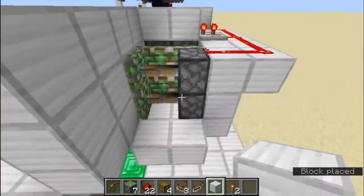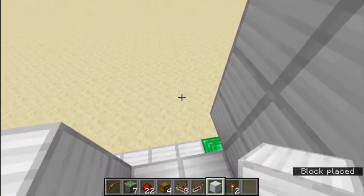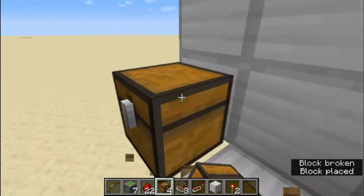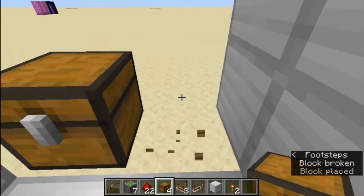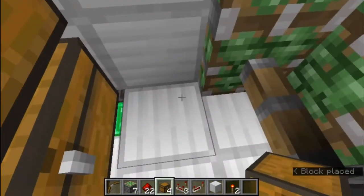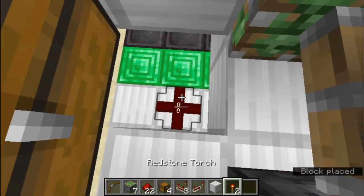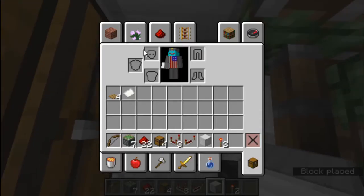Now we need to make sure there's a floor behind our piston door. We can add in the walls like this and the chests over here — make sure there are double chests. Then we can break that block there, place the dust there, and put that block back.